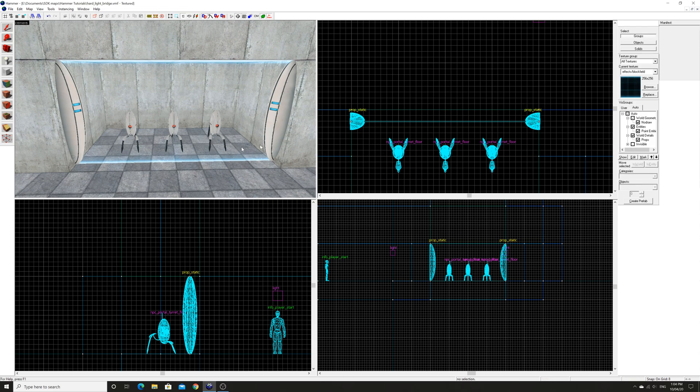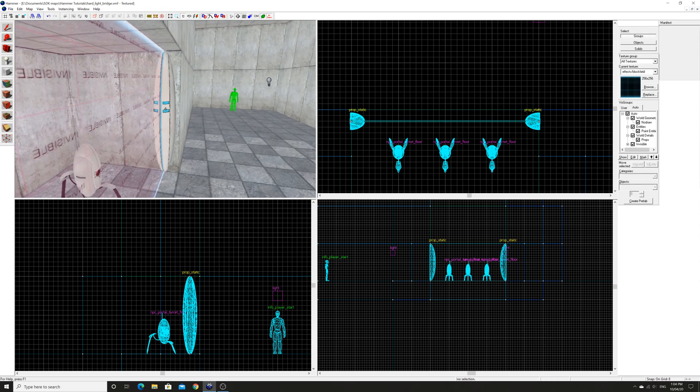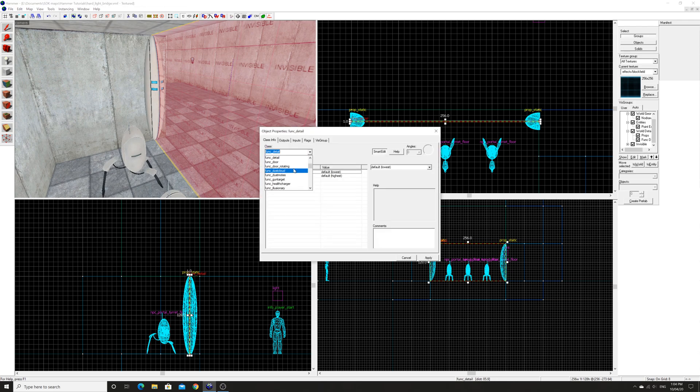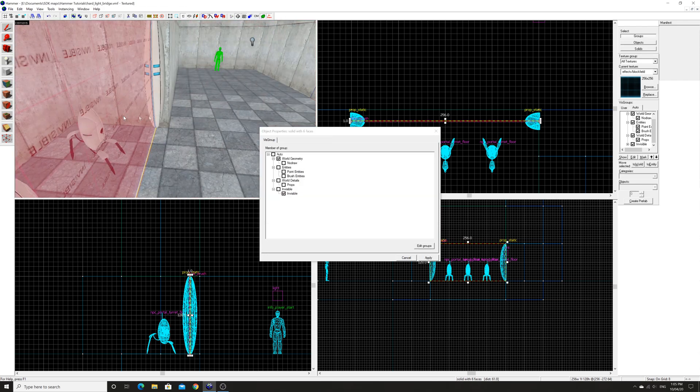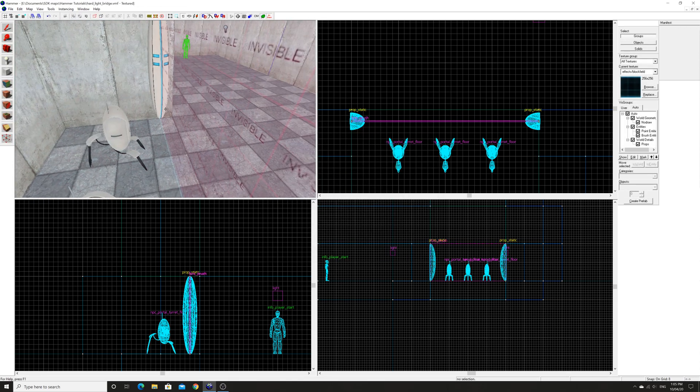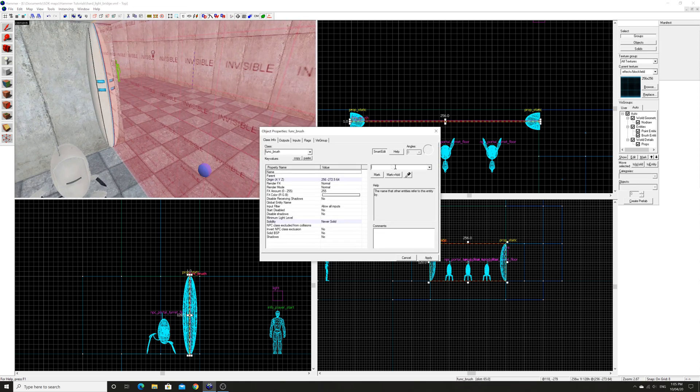Then we can turn the invisible texture back on. There's one last thing we need to do, which is to take the brush we just made and turn it into a func brush that is never solid. And I think that's all we need to do there. Now of course if you're going to go down the route of enabling and disabling stuff, then you can always turn this invisible texture into a func brush as well — just a regular func brush — and of course you'll have to name it as well if you're going to turn it on and off.